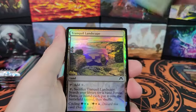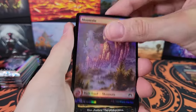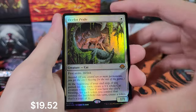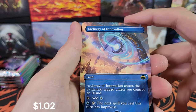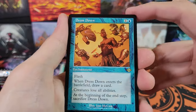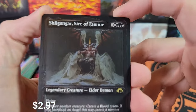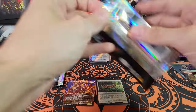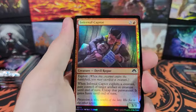Eldrazi Repurposer, Barbarian Ring — commons and uncommons — Unholy Heat, Ocelot Pride, very cool, that is a mythic. Infested Thrinax, Archway of Innovation, not a fetchland. Dress Down MH2 reprint, Shrill Gengar etched, very cool. This is the fourth video I've recorded in a row, so I don't have a whole lot to say other than this set is amazing and fantastic.